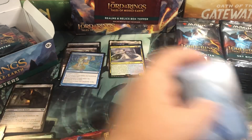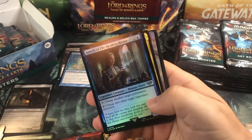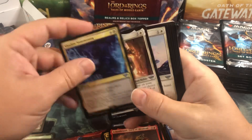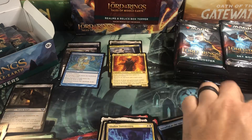We've only gotten one Nazgul in this box so far. Even in the draft box we only got one. It feels like they definitely nerfed them - they might only put one in a box. And Sauron the Dark Lord for our next mythic.